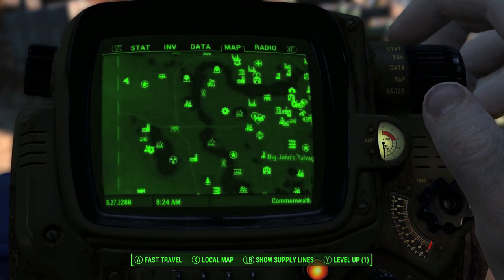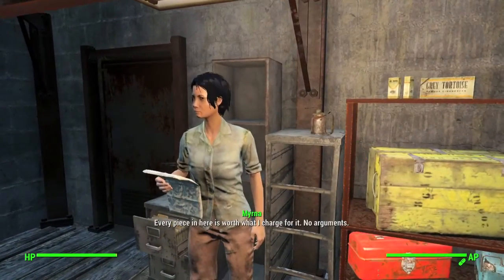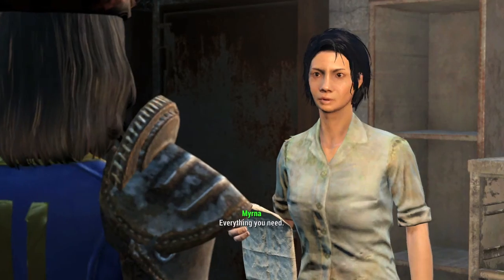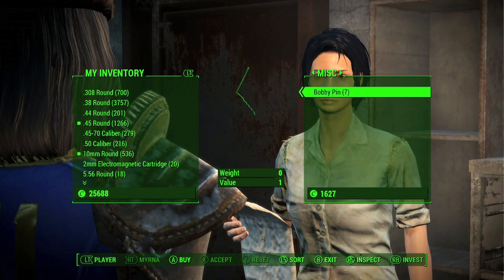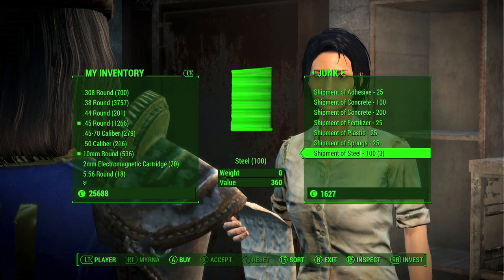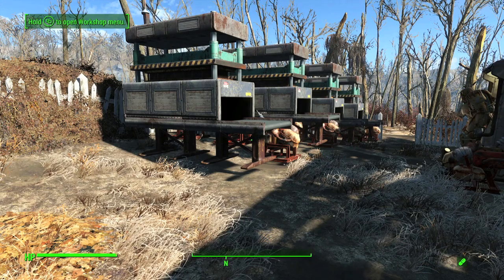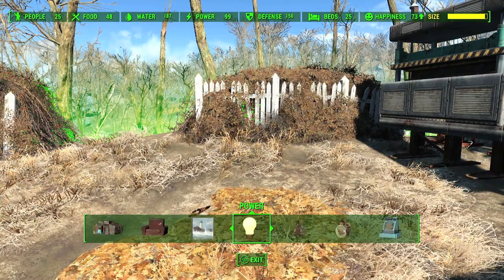Now we need more materials, so head to Diamond City and go to the marketplace. Go to the surplus store and talk to either the woman who works during the day or the robot who works at night. The item you want is the shipment of steel — it'll be in the junk category. I recommend buying one per machine, and if she doesn't have enough, you can wait a couple days for her to restock.